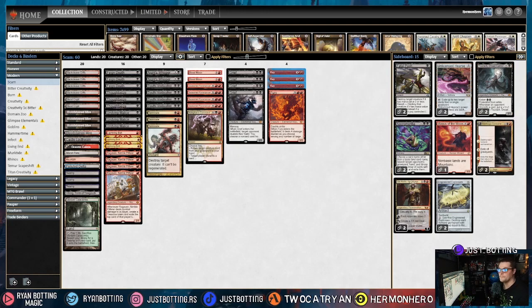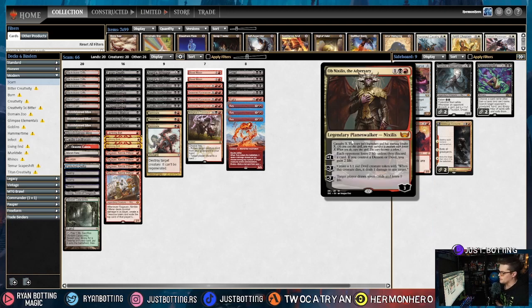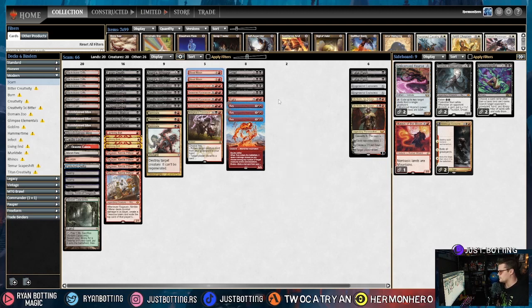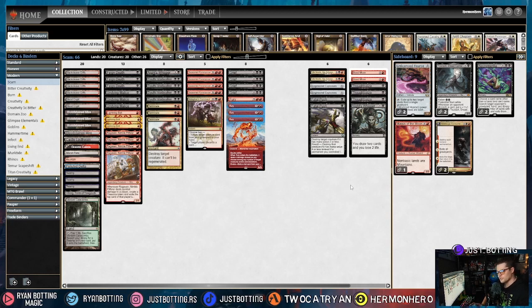The sixth most popular deck is Burn. Against Burn, we bring in Fatal Push for Goblin Guide, Swiftspear, et cetera, and Engineered Explosives for the same reason. We also bring in Ob Nixilis — if you're able to casualty Ob Nixilis, having one on a Devil and the other gaining life is disgusting and they normally have to point a Burn spell at it. We're taking out Blood Moon, some Thoughtseizes — best case you grab a Boros Charm and save two damage but waste a card — and a Knight's Whisper, since drawing two cards and losing two life is too slow.